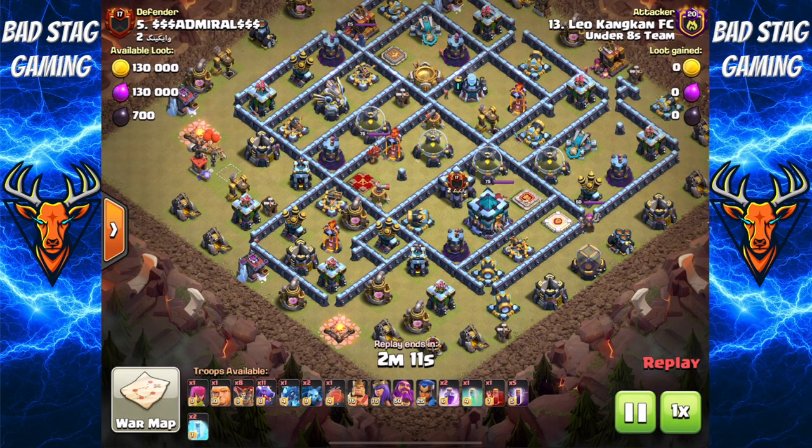First up we have Leo. Leo, I'm told, always does something a little bit different for the Under Eights — and today's no change. He's got a Drag Bat army cooked, but with an Invisi spell and a Skelly spell in there. Let's see what he does with these.